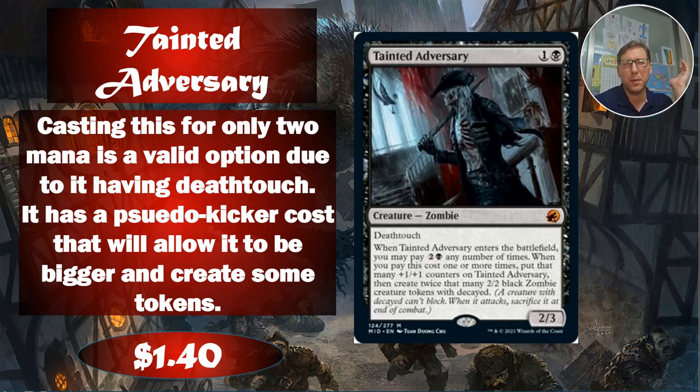Which can again, if you've got all kinds of death triggers, be really powerful. This is an aristocrat strategy card — a lot of these were made with aristocrats in mind. Anyway, $1.40.